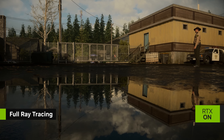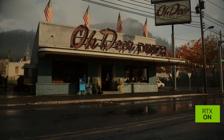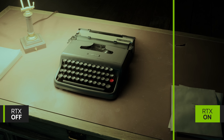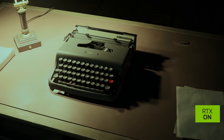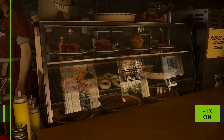Alan Wake 2's full ray tracing realistically simulates all the properties of light throughout each of its three distinct Pacific Northwest locations. Physically accurate shadows precisely model how light sources interact within a scene, and full resolution reflections add more depth and immersion to the world of the game.